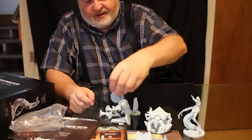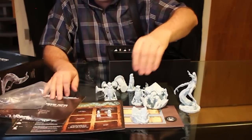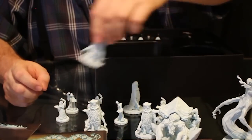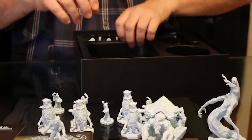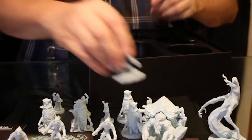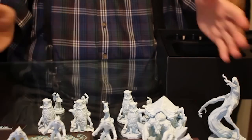Doom marker, his Ice Age marker, four Gnafka, the tower marker, six Cultists — all pale — and of course gotta have the Wendigos. And there it is, the Windwalker.